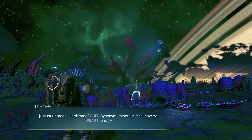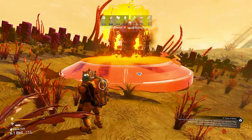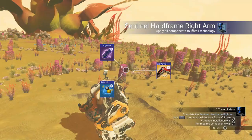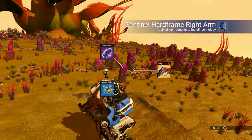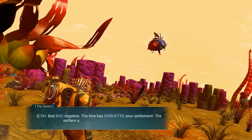You can call in your Minotaur in several ways — either the summoning station on the freighter or using a geobay. Once the exomech is landed, install the first module onto it. You will of course need the materials. After the part is installed, call in your little sentinel again. It will tell you there is some trouble at the settlement.